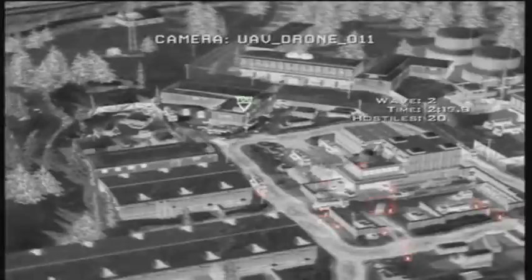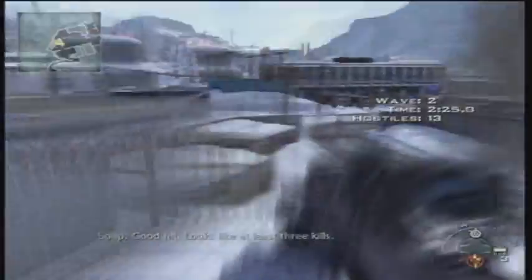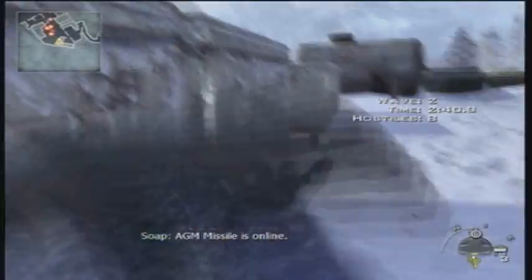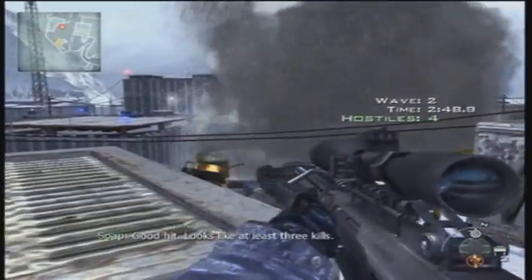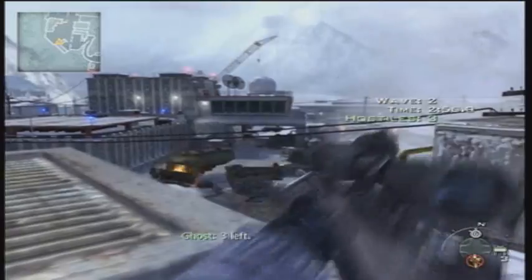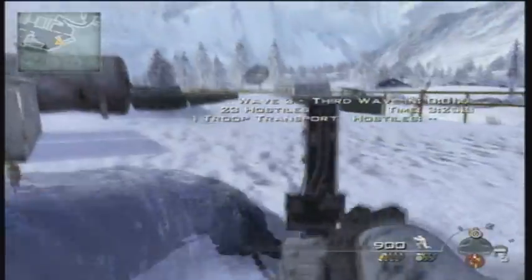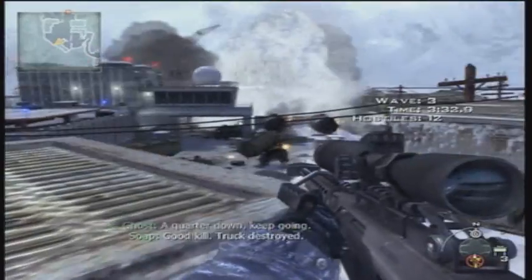Once that first round is over, make sure your back is still claymored up and you'll get a Predator drone. It'll be a nice flashing yellow thing on the vents in front of you. So pick that up, and at the beginning of each round there will be one vehicle, either a jeep or a transport. You don't want to take out that first — just kind of use the Predator and it should be pretty easy to see.